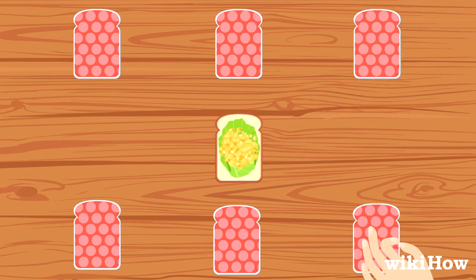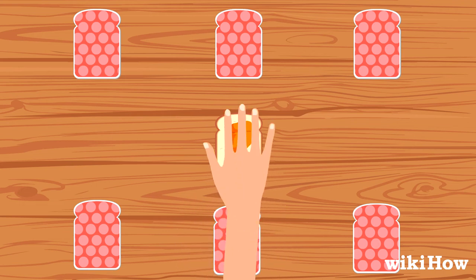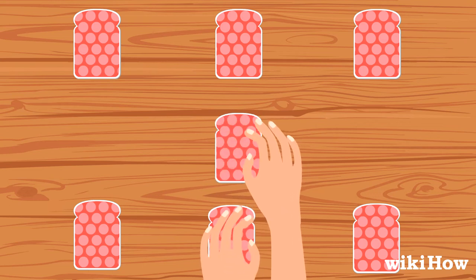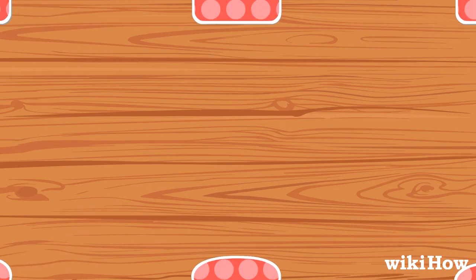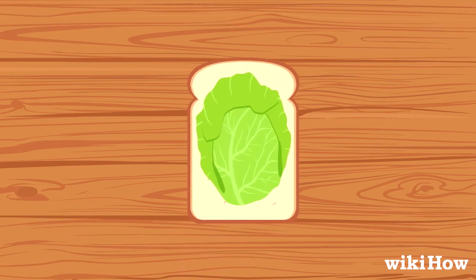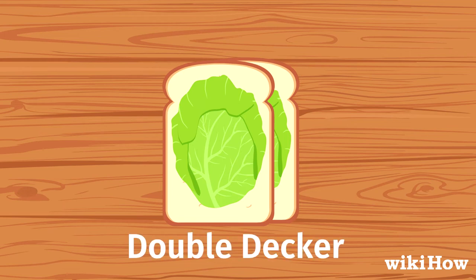In order to win cards, players must slap the center pile when certain combinations appear. Whoever slaps the pile first gets to collect all of the cards in the pile and place them face-down at the bottom of their personal pile. Players can slap the pile when two identical cards are played consecutively, called a double-decker.